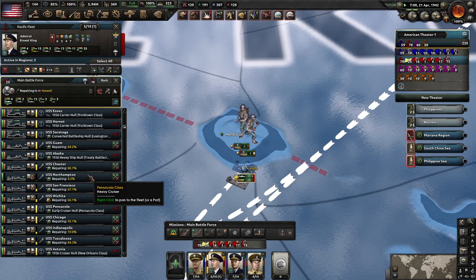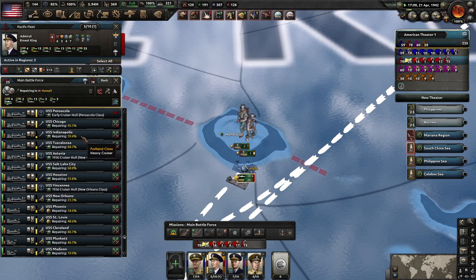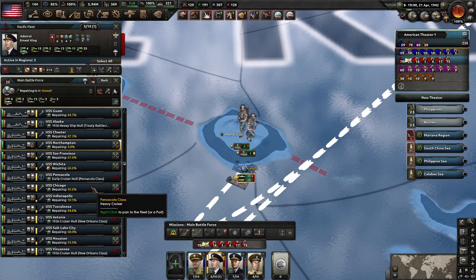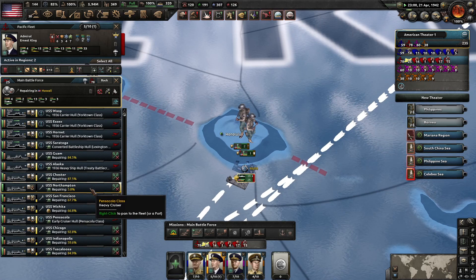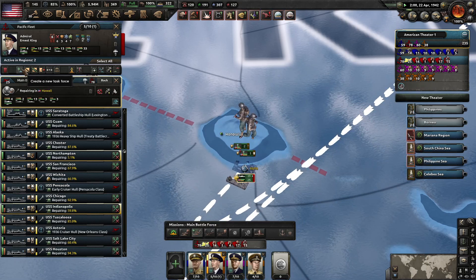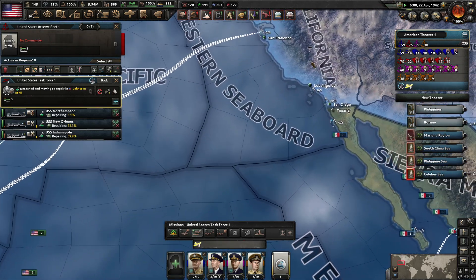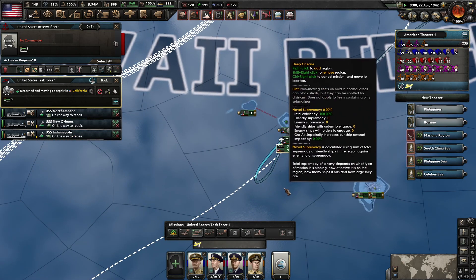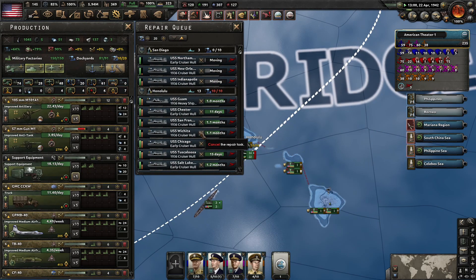Maybe... there's the Northampton. Drop us to speed one here, don't want to make too many mistakes. Here's the USS New Orleans — that one's also going to take forever. Didn't I see the Indianapolis? This one. What we're going to do is create a new task force out of these three. We're going to put it in reserve and send these all the way back to San Diego. So they're not going to be repairing, and then Honolulu can focus on repairing all these ships that need to get repaired.